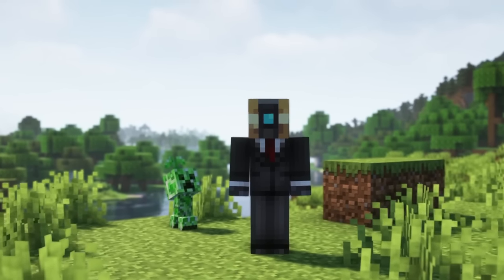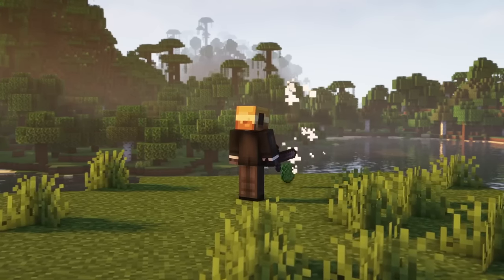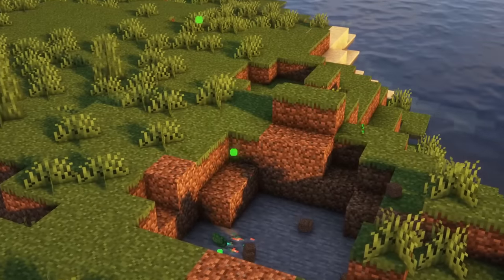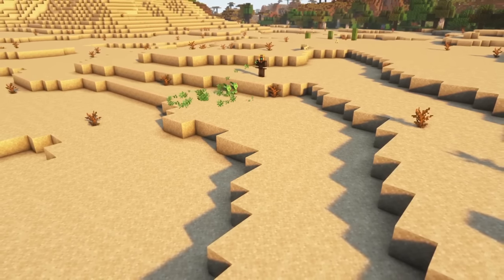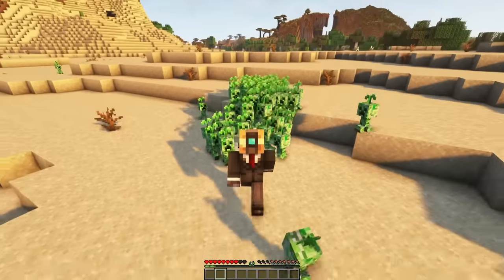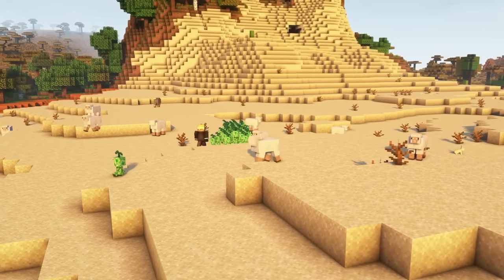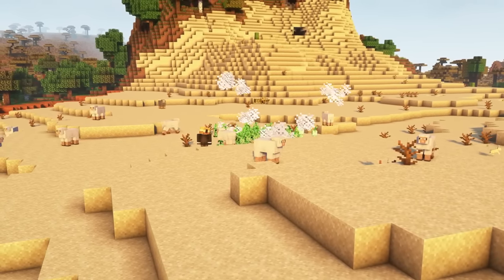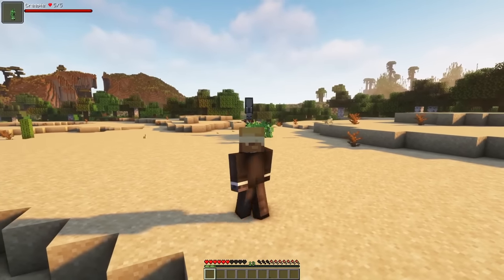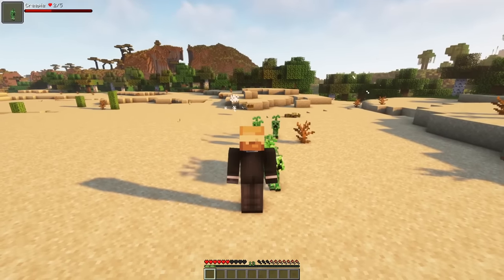And don't worry, when these guys explode, they won't destroy any blocks. Upon death, the Griefer can drop gunpowder and creeper spores. You can obtain creeper spores also by killing a creeper with an explosion. Now you can throw these creeper spores yourself to use them in combat and summon a few creepies. These creepies are now friendly and will follow you. They will also charge towards any mob you hit yourself or any mob that attacks you, then explode while standing next to that mob, and of course they still won't destroy any blocks.